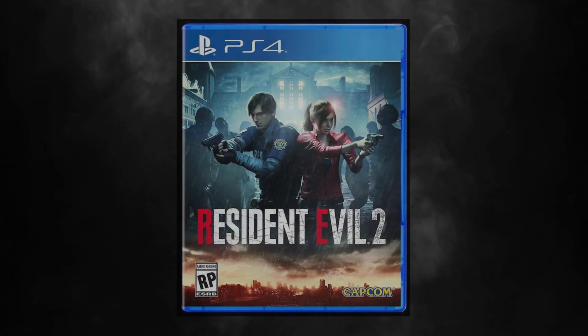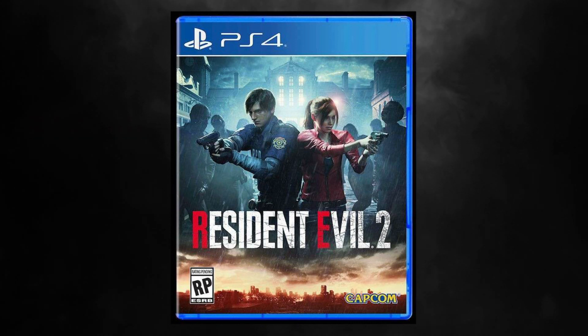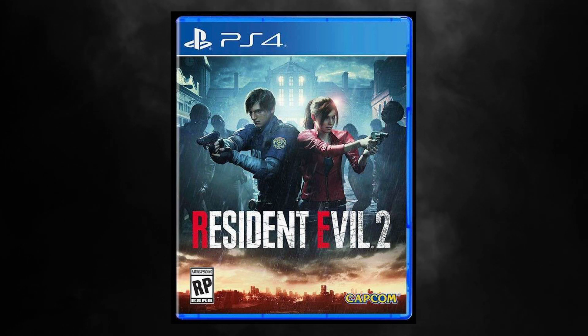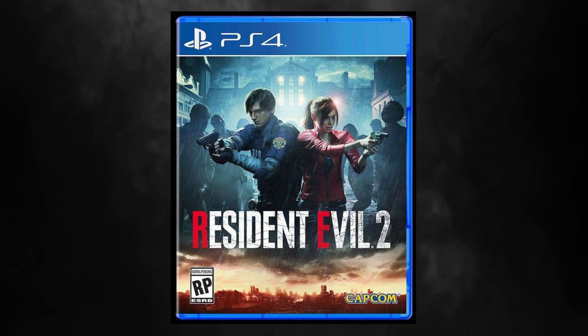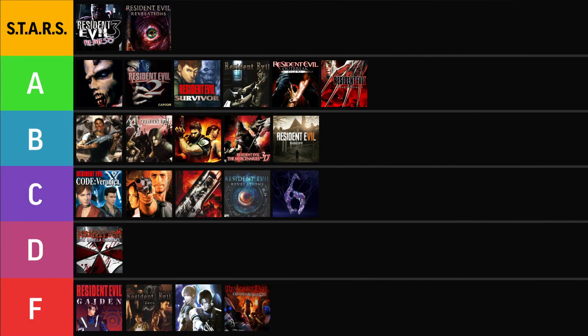Resident Evil 2 Remake. Leon and Claire are back, and Leon is teacupping his pistol pretty hard — I know he's a rookie, but come on. Capcom had a chance to recreate the classic RE2 cover bigger and better than ever, but they played it safe: back-to-back hero action pose, orange and blue, you know the drill. I don't hate the cover and it's subjectively not bad, I'm just disappointed. At least the characters don't look like PS1 models. The RPD looming in the background, the rain, and the lighting are all really well done. The title is a new spin on an old classic — the shattered lines running through the text are a nice detail. RE2 Remake's art is good enough to earn a B, but it could have been so much more.